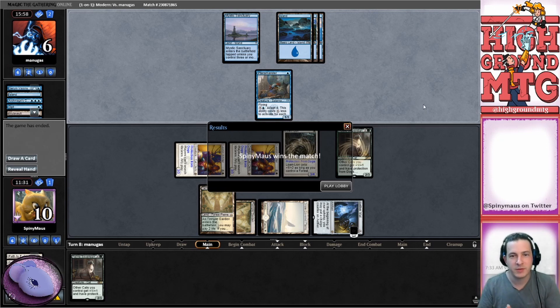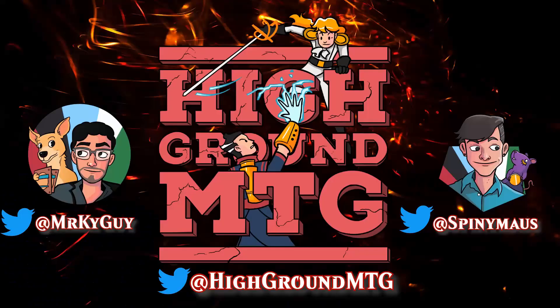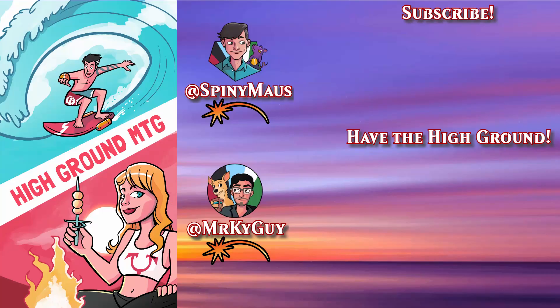Interesting, interesting matchup. Cats - C-cats. I have the high ground! Oh my goodness. I have the high ground - he has the high ground. In other words I have the high ground, I can use it.